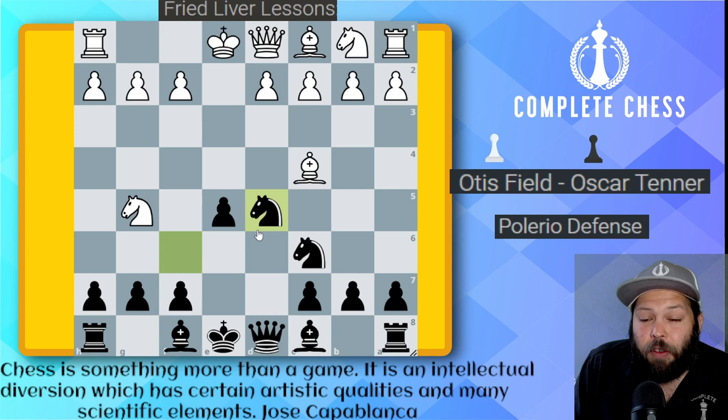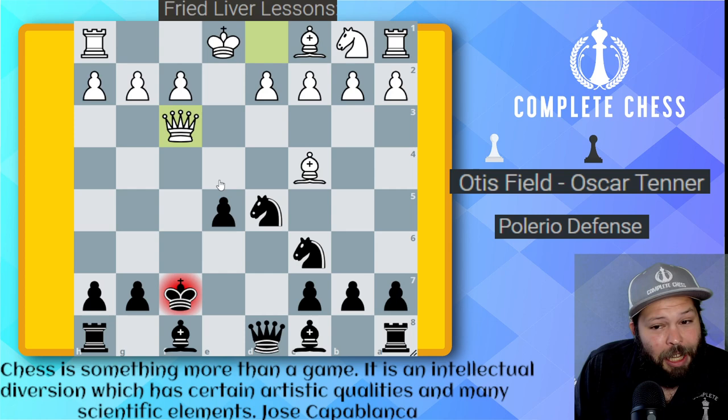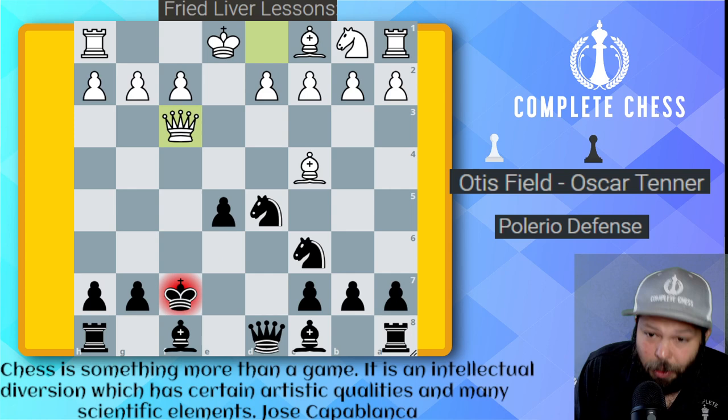White can go ahead and play knight takes on f7, king takes on f7, queen f3 check, and white's having a grand old time just attacking this king in the center. Even though they have only sacrificed one piece for a pawn, they get plenty of compensation and computers are already giving this as a winning position for white — pretty amazing because computers are such good calculators.